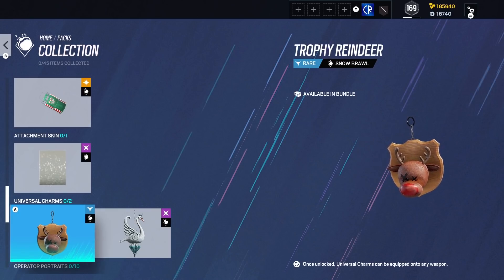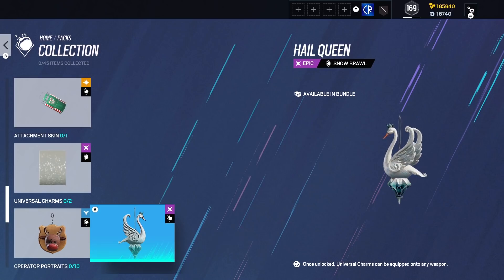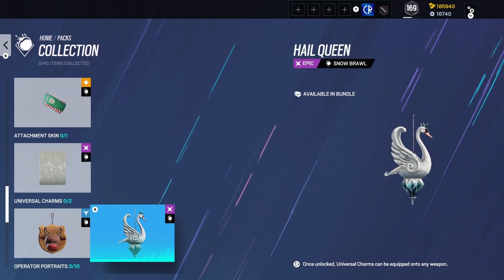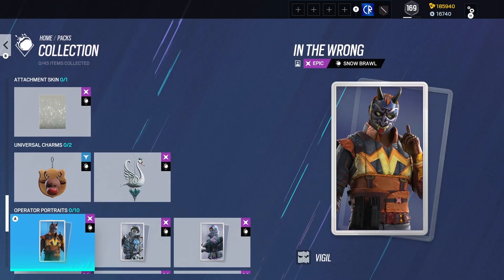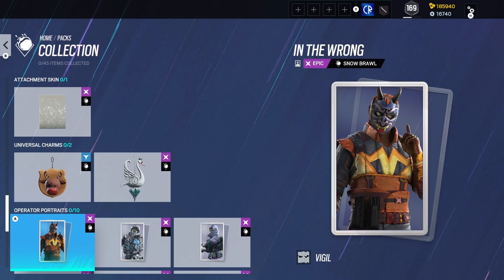And then we have the Trophy Reindeer. We've got the Hail Queen. Then we've got Operator Portraits — expect these to be in every paid pack from now on with every single event. We can see we have 10 here in these paid packs, and you're definitely going to see these. So a portrait for your Operator is going to be 300 credits each, and you might get one or a couple free if you're lucky. But that's a lot of money for an Operator Portrait.